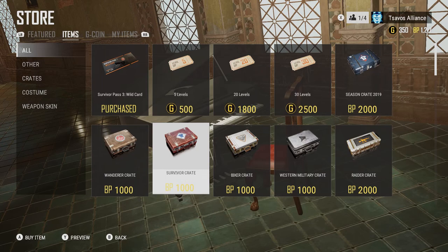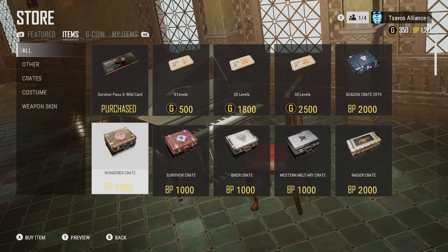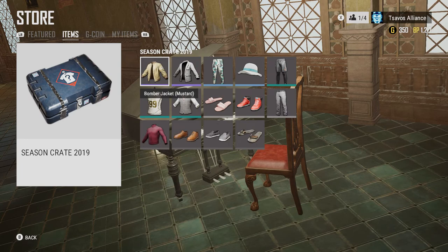They still have these traditional crates. There's also the Season Crate 2019 with new items: Bomber jacket, Suit coat, Jungle Leggings, Woven sun hat, Born to Survive Shorts, Pachinkie Fellas Jersey, Tweed Vest, Striped Slippers, Red Shoes, Suit Pants Gray, Long-sleeved Turtleneck, Loafers, Brown Slip-ons, and Gray Slippers Black.